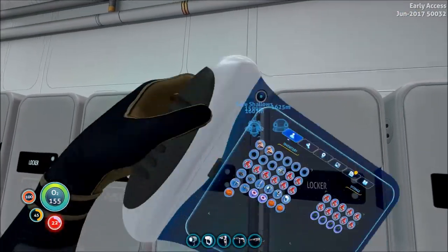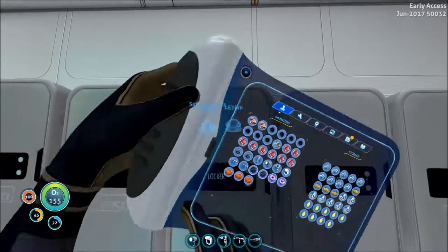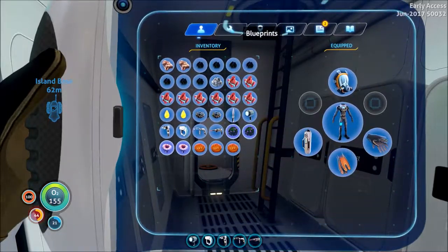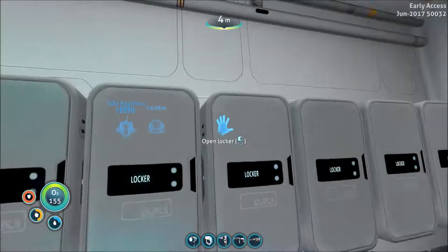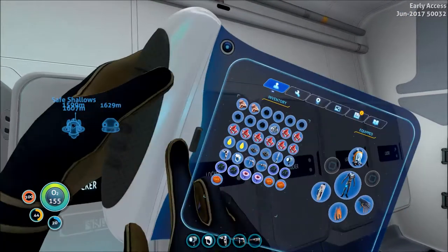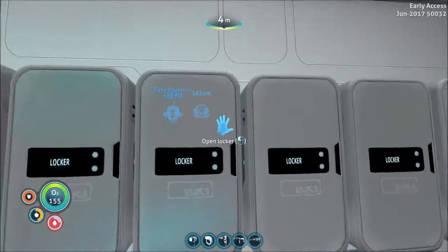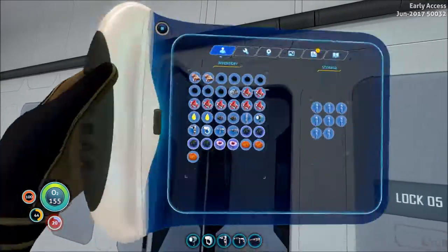I guess I'm going to have to do a little bit more grinding than I thought. Okay, what do we need again? Two plasteel ingots, aerogel and lubricant. Let me get the things for aerogel — we need two gel sacks for the aerogel and two lubricants. I think we're going to need all four of those. Got all this water from the racks — I've actually been drinking it all.